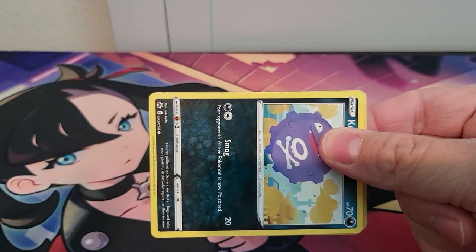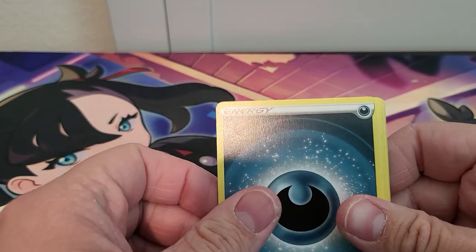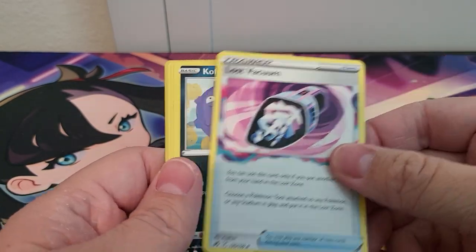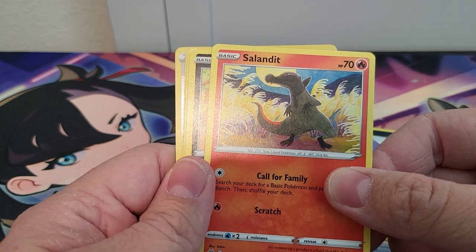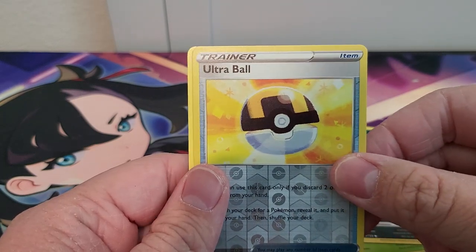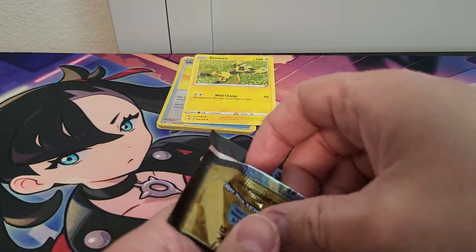Open this up. Code card — one, two, three, and four. Alright. Energy, Ultra Ball, Friends, Lost Vacuum, Coughing. Sal — I'm going to try it — Sal and it. I'm sure that's wrong, but I tried my best. Oop, I'm having trouble pulling the card. It's not holo. I got excited for no reason.